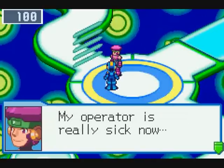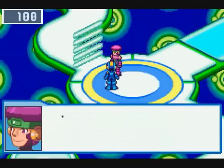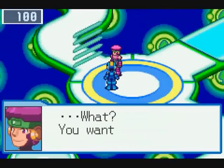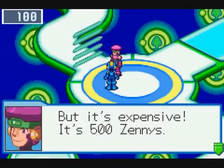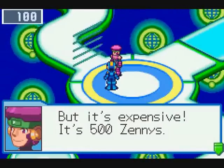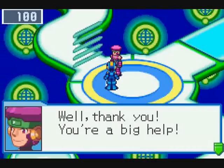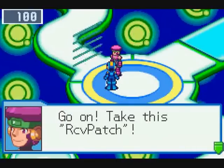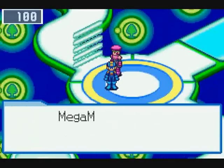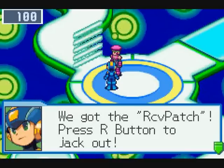My operator is really sick now. The only way I can help is to make money for medicine. You want to buy Recov Patch? But it's expensive — 500 zennies. Oh, that's nothing. Well, thank you, you're a big help. Now I can buy medicine for my sick operator. Go on, take this Recov Patch. Thanks a lot. We got the Recov Patch.